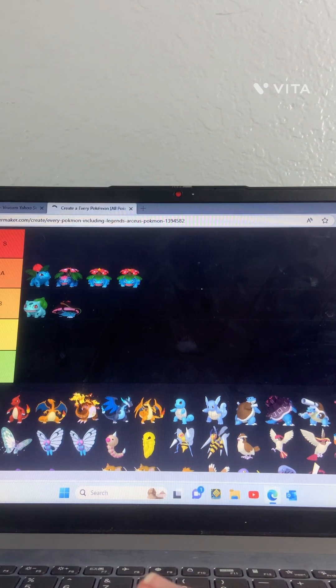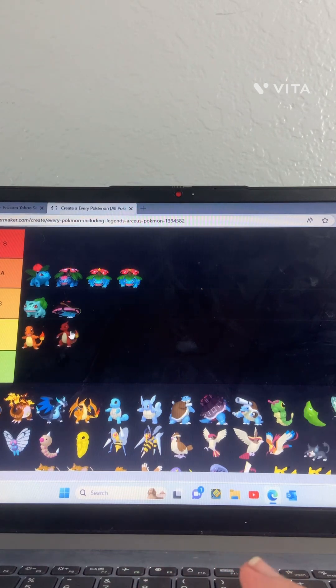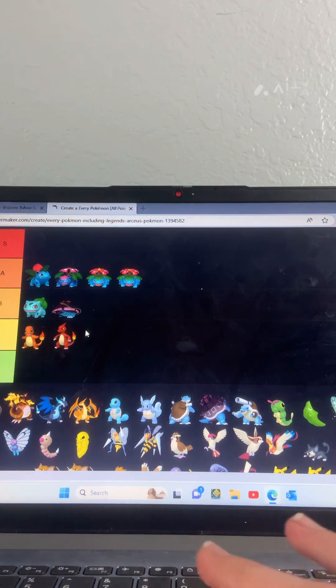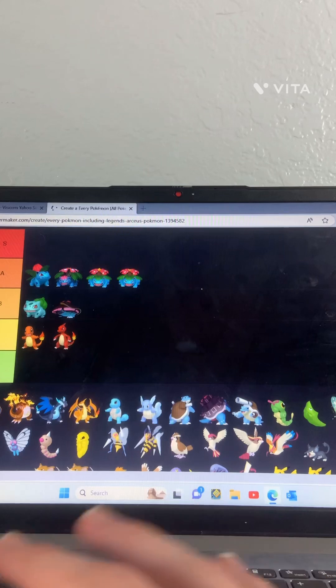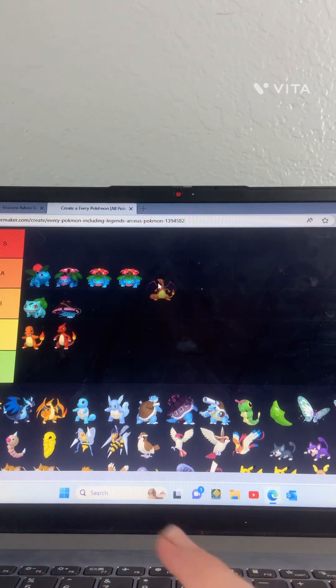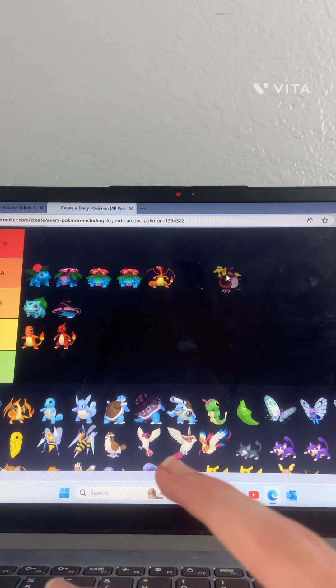Charmander — C, pretty basic. Charmeleon — C again, it's just the same thing except a horn on the back of its head and a different color change, not really that big of a difference. Charizard — yeah he's definitely a good one so I'm putting him in A. Mega Charizard — also A.